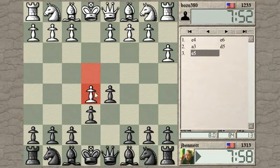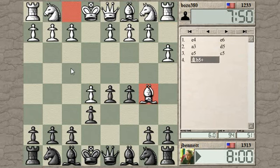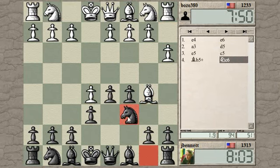This is a kind of advanced variation except he hasn't played d4, which is normal. This pawn will become weak unless he plays f4, and if he plays f4 that will open up some holes on his kingside, so I don't think this is the best way for white to play.